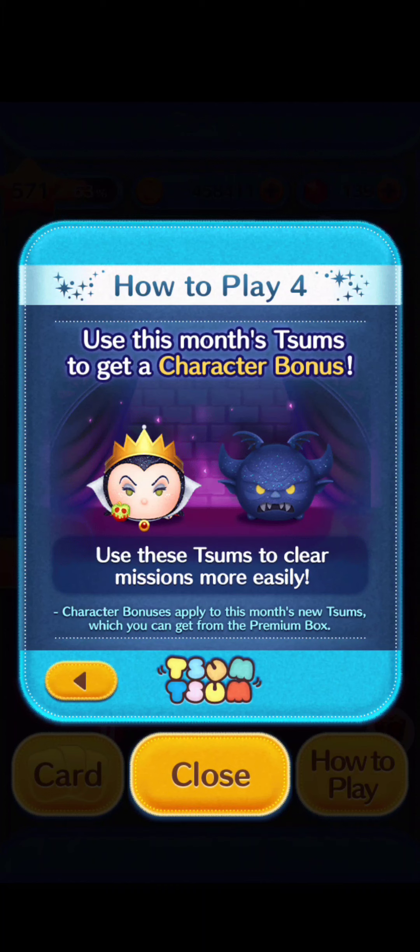How to Play 4. Use this month's Sooms to get a character bonus. Use these Sooms to clear missions more easily. Character bonuses apply to this month's new Sooms, which you can get from the Premium Box.